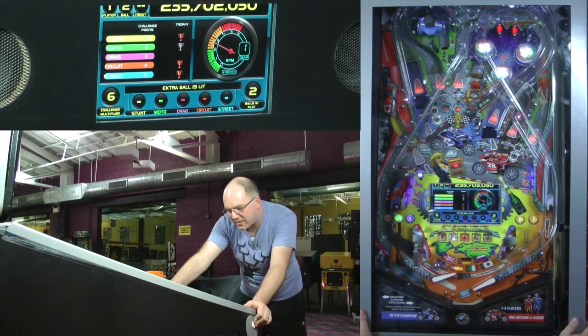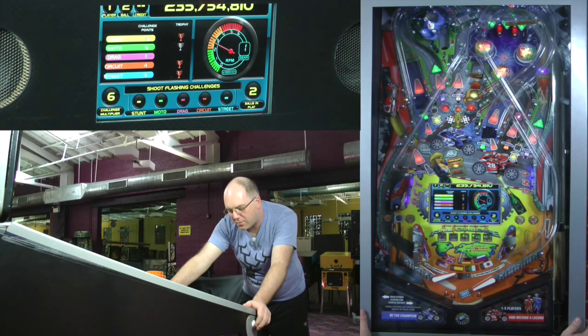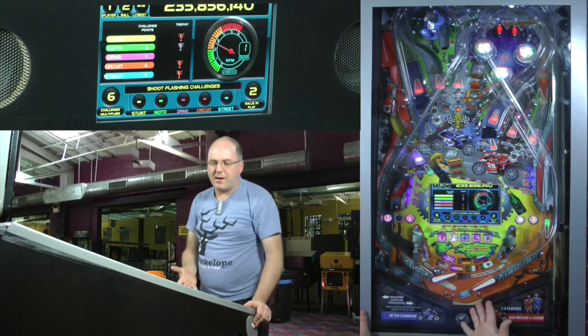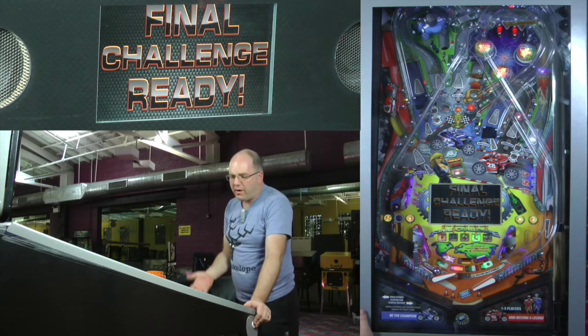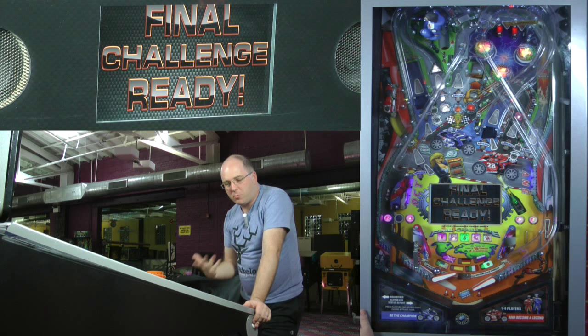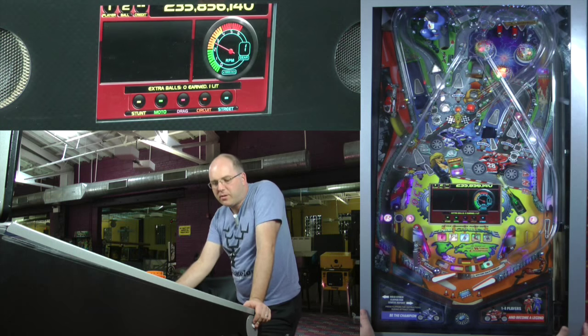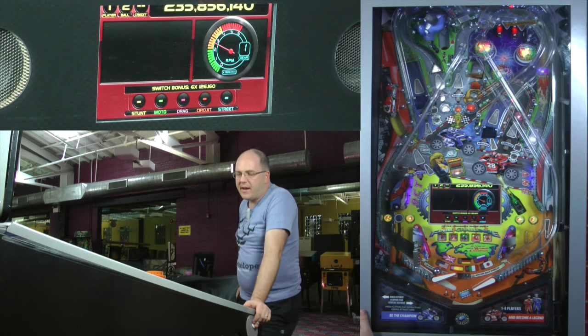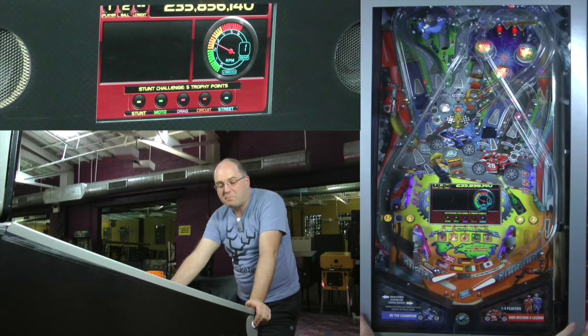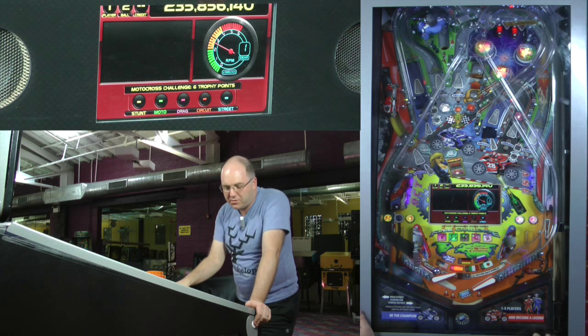Two balls on the left — I can do that: keep one ball on my flipper and move the other ball to the other side. That's kind of a panic flip — one ball is out of control, so you use the other one. After completing all five challenges, whether you do them at once or in general, it will light the final challenge.